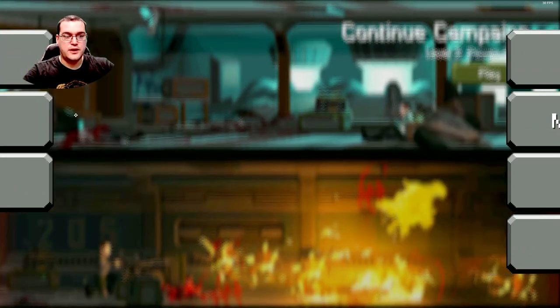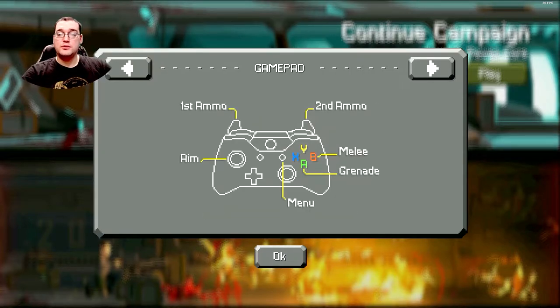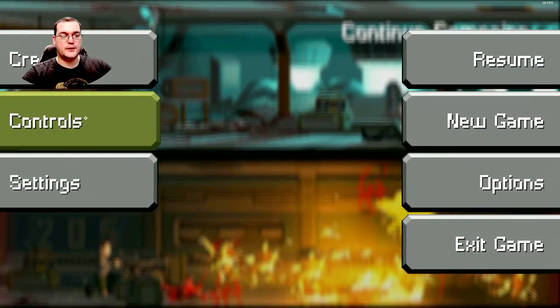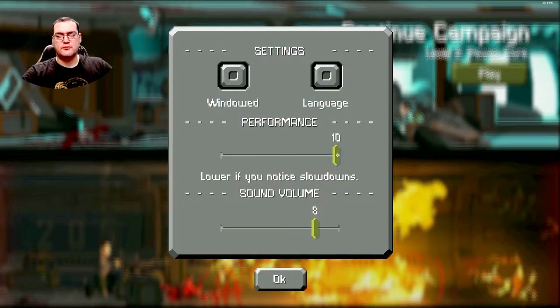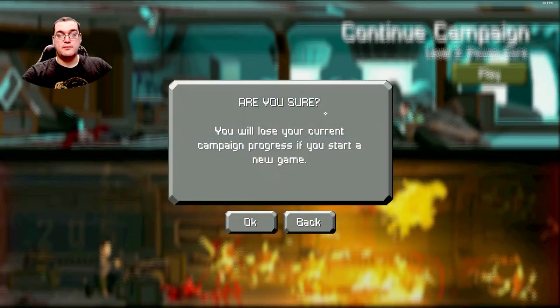Under options they've got the controls where you can change things up a little bit. I like making the grenade the G key and my secondary ammo the right mouse button personally. You can also play with a gamepad, but because of precision shooting I would recommend going with the mouse for this one. As far as settings go there's not too much — I've got performance turned all the way up. Language and windowed mode can be opted for as well. We're going to do a new game so you guys can actually see how the game plays and what you can expect.